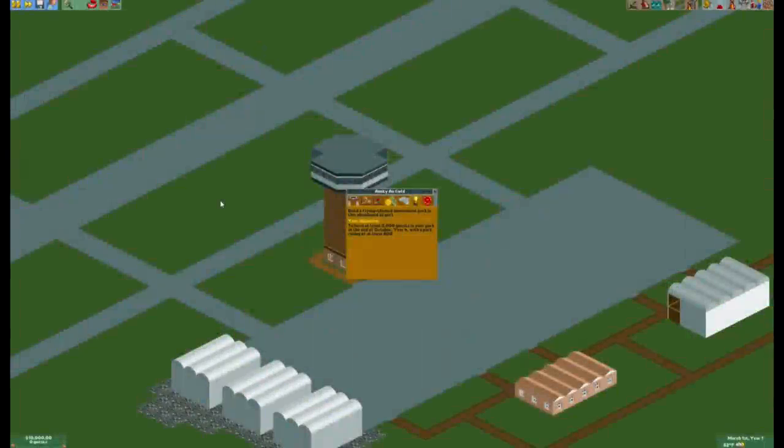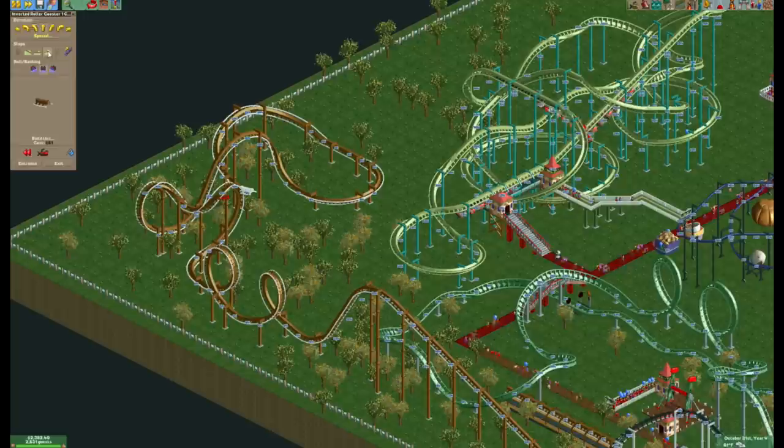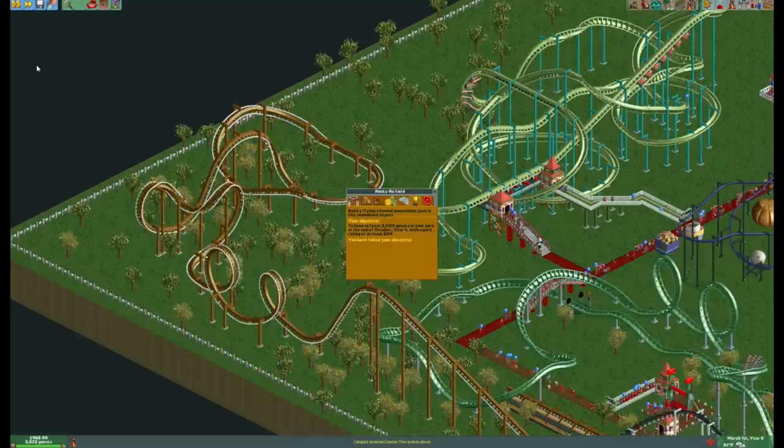Amity Airfield. One of the hardest scenarios in Roller Coaster Tycoon 2. It has a very challenging goal of getting 3,000 guests in 4 years and having a decent park rating by the end. A lot of people struggle with this scenario because the guest goal is so high, causing many to fail by not building enough rides to attract guests or running out of money in the process.